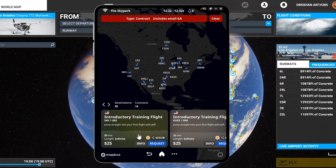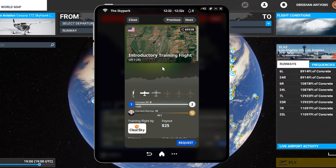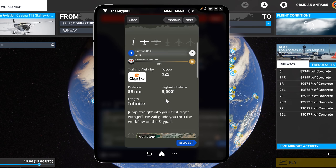Skypark is available from the Orbex website and it costs £24, around about that, or US$32. Let's jump in and do one of these missions. I want to do the introductory flight mission, simply because that's the easiest one to show what everything is all about, as it highlights many of the features.